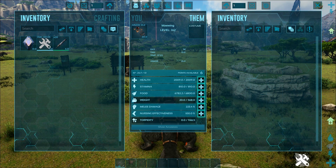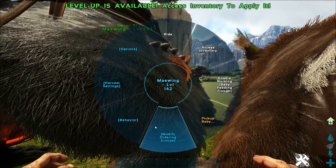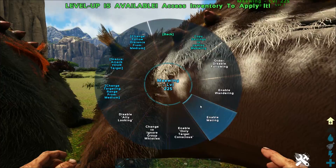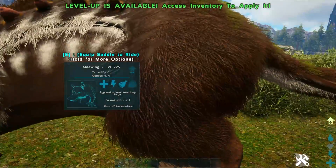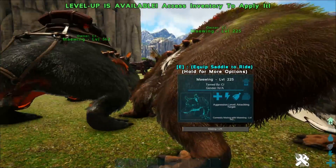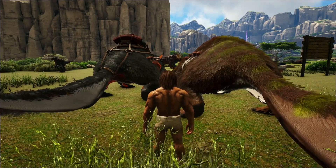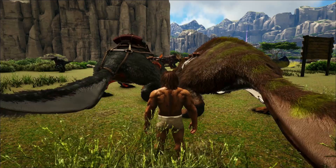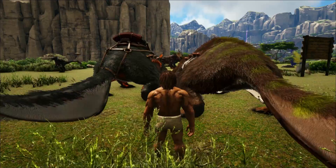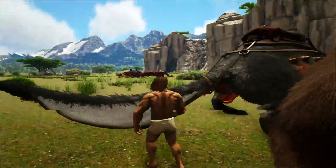If you have two Maywings you can breed them together. It doesn't matter about gender because they don't have one — you can enable mating on both and both will actually obtain eggs. These guys can produce eggs of various tiers of quality: basic, simple, regular, exceptional, extraordinary, and superior. Because they can produce all those egg tiers, they are the ultimate kibble-producing machines.